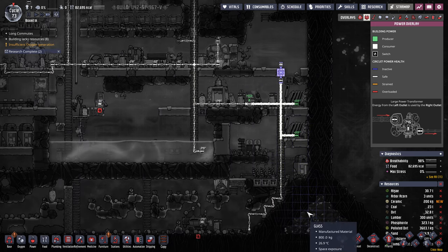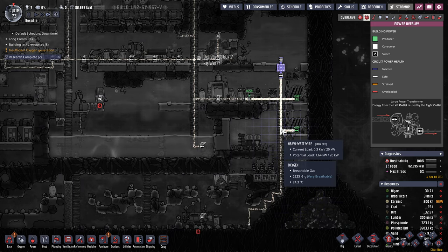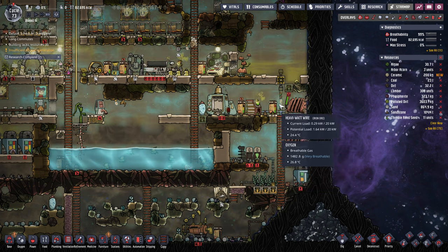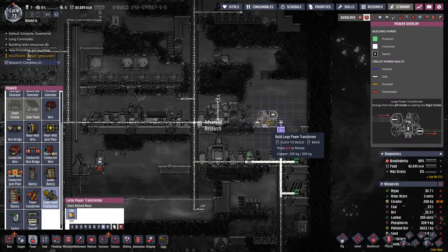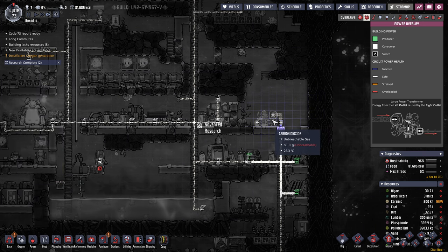Coal is going — good. Do I want to bring heavy water down here? I'm unsure. I think so. But we're going to do a transformer first. Power — large transformer right here. Turn it around. This is just to start splitting up the power grid.